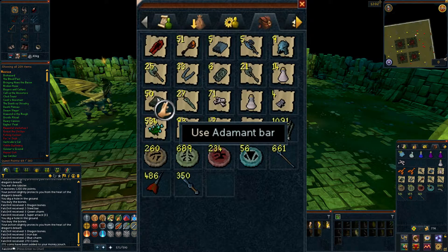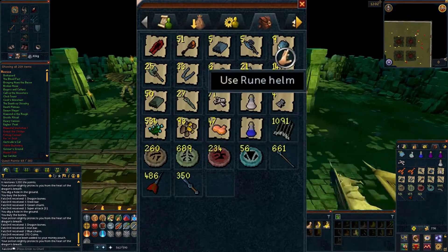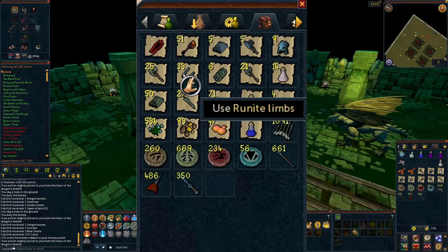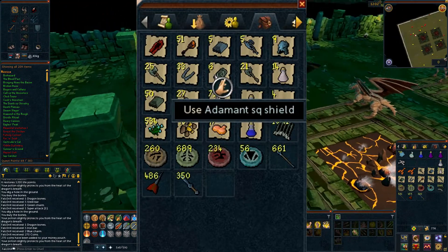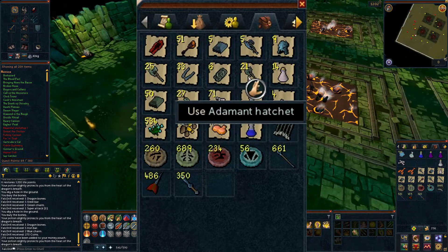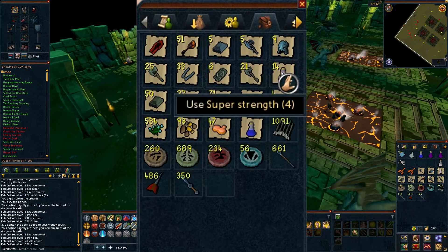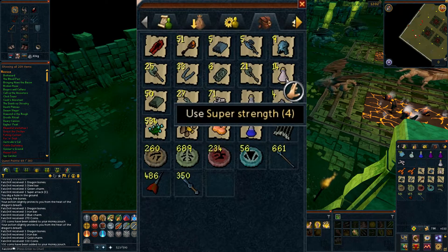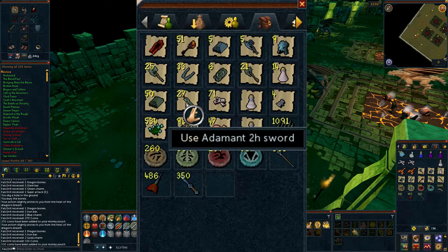I got nine rune helmets, 25 adamant battleaxes, 33 runite limbs, 6 adamant square shields, 21 adamant hatchets, and 14 super strengths — I put all these into the same inventory as I looted them to save space, then magic-papered them into notes.